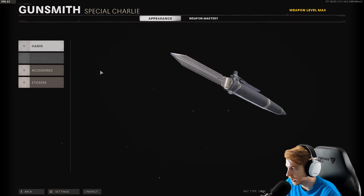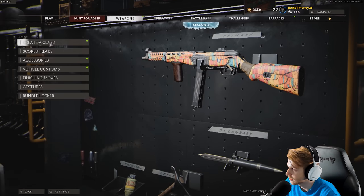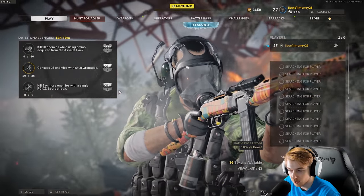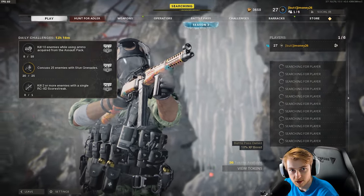I did unlock the ballistic knife and worked on it a little bit, but we'll cover that in the next video. Today is the PPSH. I think we can just do Nuketown — it's probably the easiest map for point blanks. We'll hopefully get it gold this first game and then use dark matter in the next.